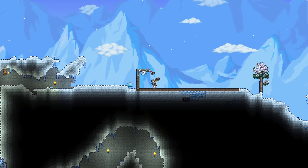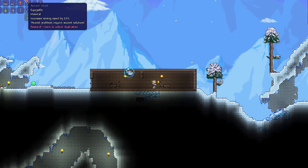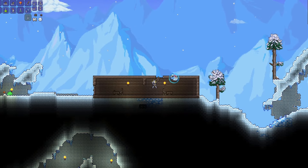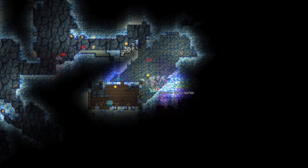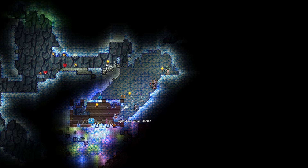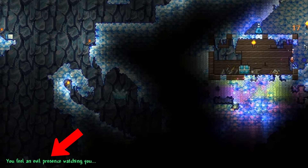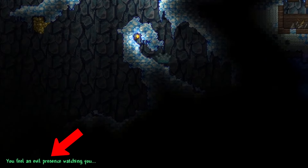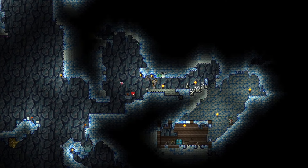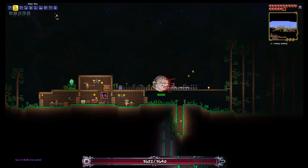If you want to, you can also start building some houses in some other biomes. Having happy NPCs in other biomes lets you purchase a pylon specific to that biome, which allows you to teleport between them easily. When you've got a certain amount of HP, there is a chance that the Eye of Cthulhu, our very first boss, will naturally spawn. You get a message saying that you feel an evil presence watching you. If you're not prepared and you're underground, the eye won't spawn, so just chill and continue spelunking. But if you are ready to tackle this challenge, return home and face the boss.